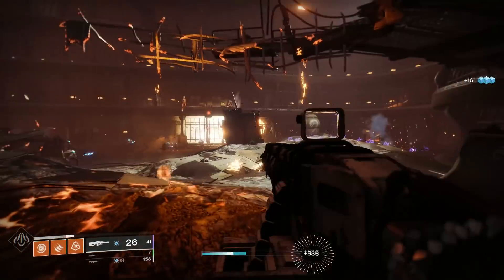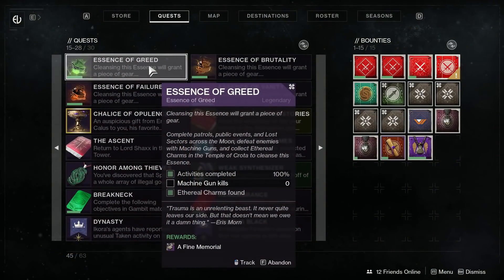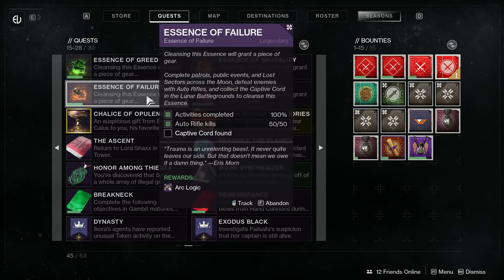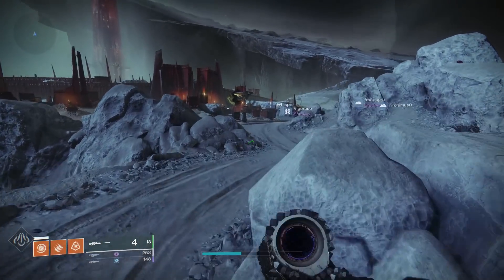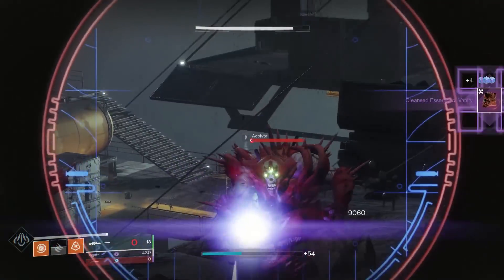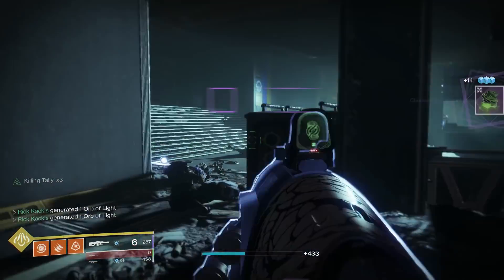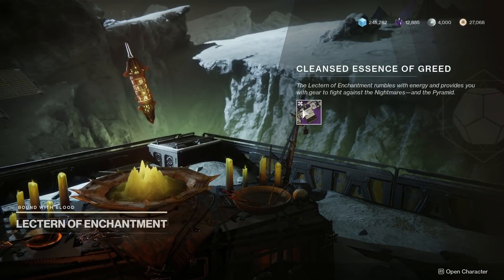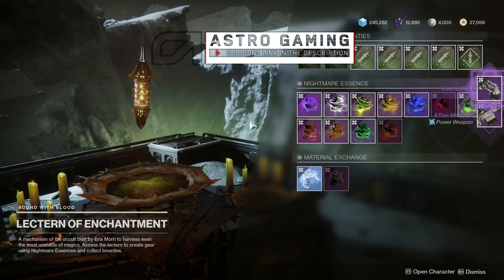These weapons do require the Shadowkeep expansion and are found once you get essences, which you get simply by doing things on the moon — killing high value targets, opening chests, etc. Once you complete an essence by doing the different things it requires, sometimes just killing enemies, sometimes grabbing weapon parts deep within the moon, you take it to the Lectern of Enchantment right beside Eris Morn to get the weapon. At that point, you can buy that same essence again and keep grinding an individual weapon over and over, which is why knowing the god rolls is so significant.